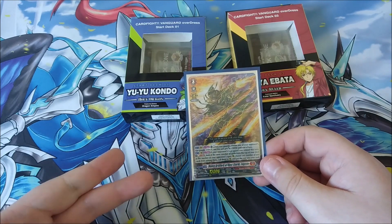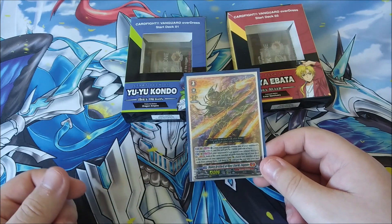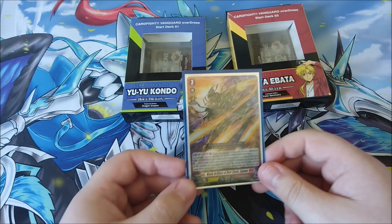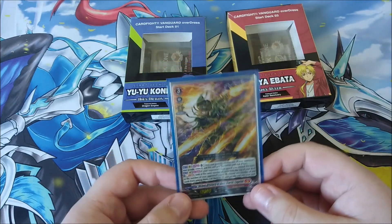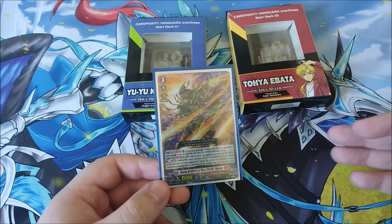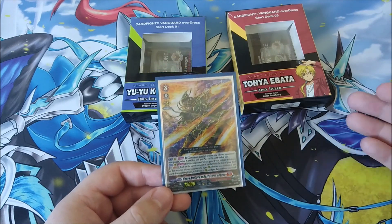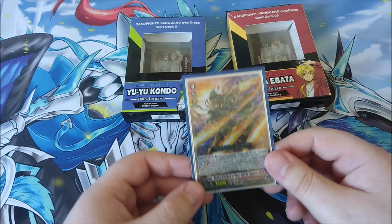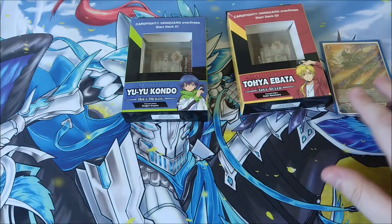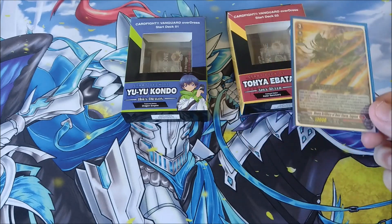Garmore Liberator's limit break was essentially a Counter Blast where you called cards from the top of your deck until your rear guard circles got filled up. It's similar to Eugene — he looks at a certain number of cards from the top of your deck and fills your rear guard circles, but the cards you don't want to place you can put back into the soul to help refill the Soul Blast cost for Eugene's skill. So Eugene was the main reason I wanted to put Dragon Empire together.